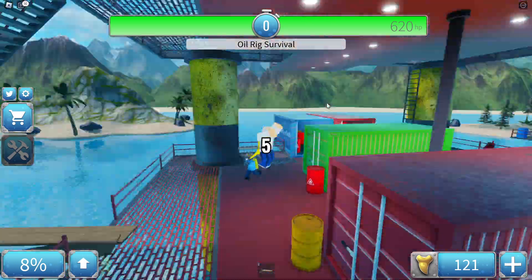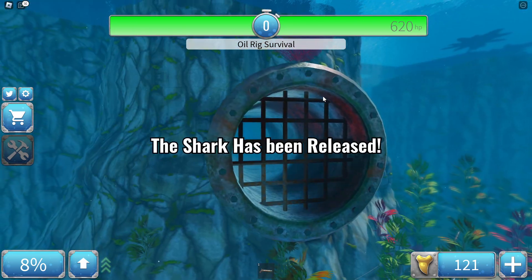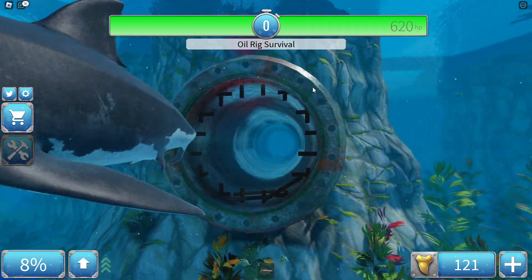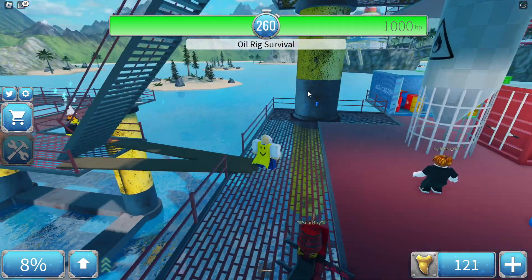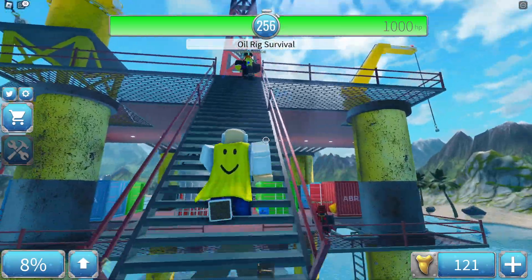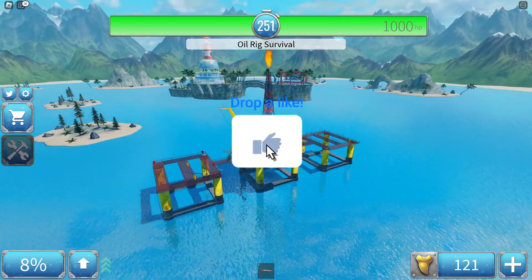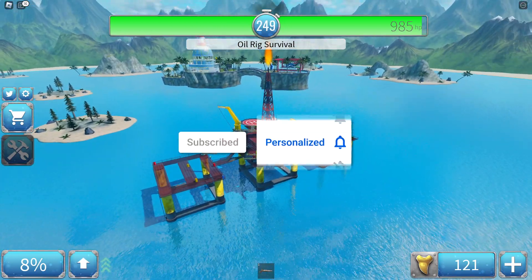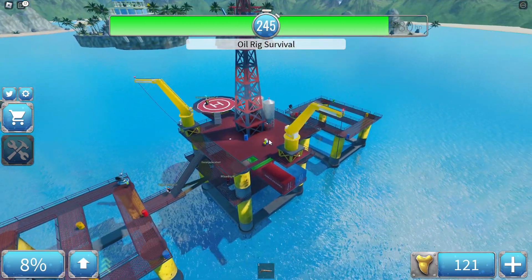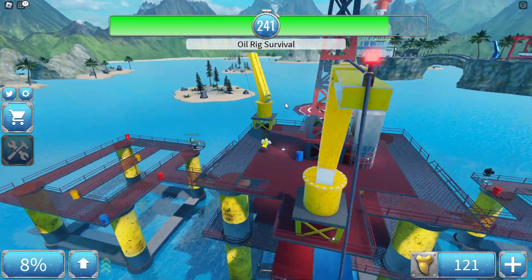We're on an oil rig right now in the middle of the ocean. Apparently - how is the shark gonna get us on an oil rig? I'm confused. The thing I love about SharkBite 2 is that there are so many new modes. I'm thinking maybe the shark can jump on us from super far away, but I honestly have no idea.